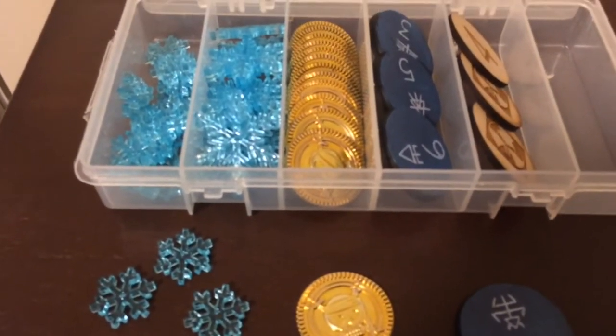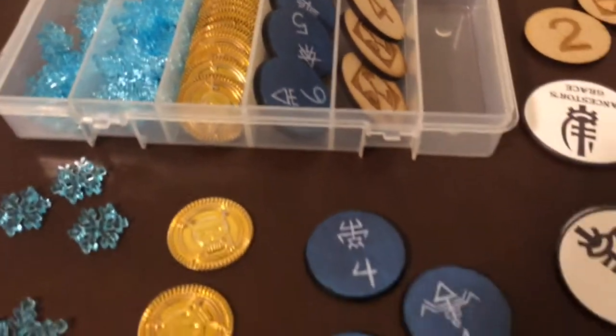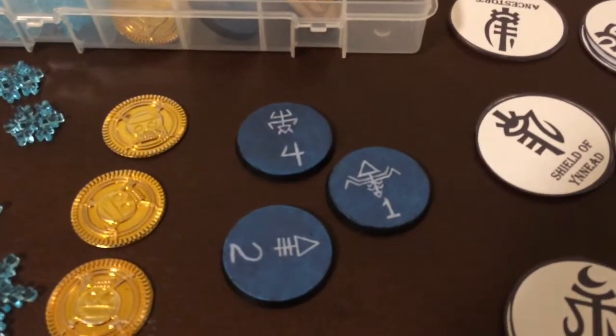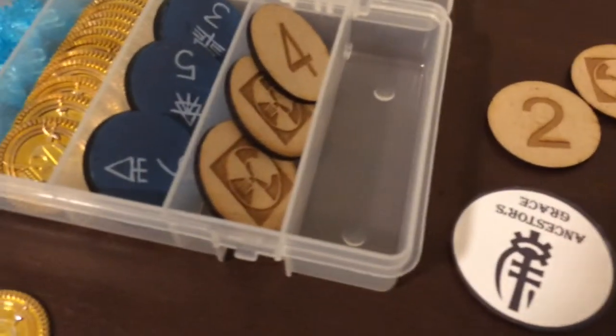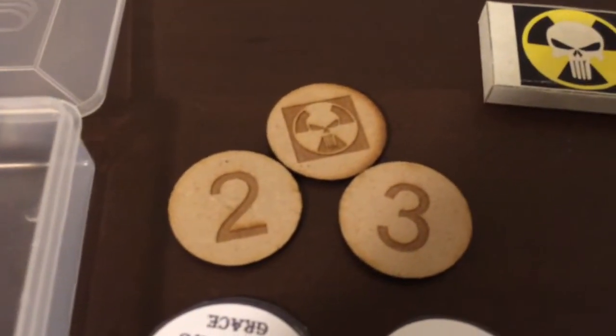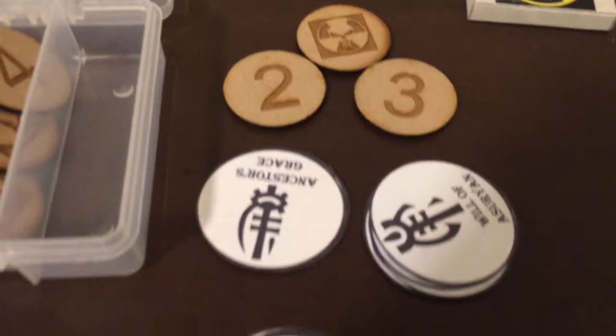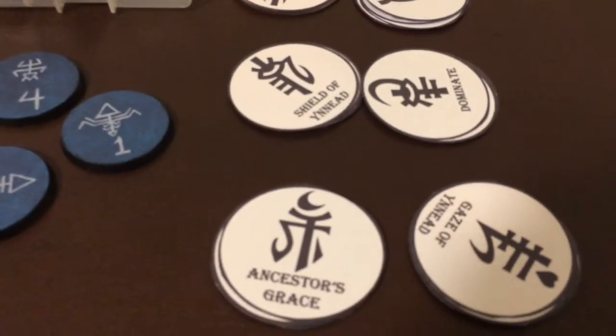I've got on order from Redneck Basement Industries some flame tokens, so I've got a Fire/Yanari theme going on. These ones here are my objective markers — I've got my standard Eldar ones and my team objective markers. All of them have numbers 1 to 6, so I'll usually use my blue ones if I'm just screwing around, or I'll use my wooden ones at the team tournament.